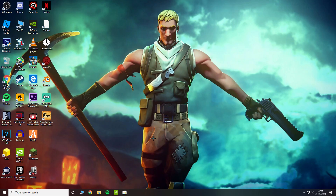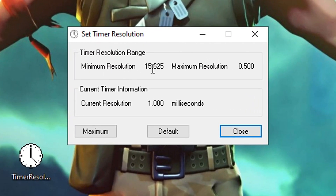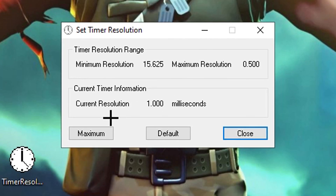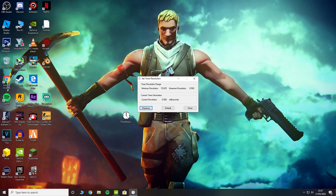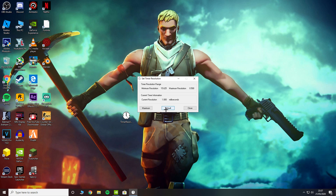The next step involves something you need to download — I'll leave a link in the description. It's called Timer Resolution.exe. Double-click it, and you'll see the minimum resolution is 15.625 and the maximum resolution is 0.500 milliseconds. My current resolution is one millisecond. You want to press Maximum, which makes inputs faster. You can clearly tell the difference — it's a massive improvement. Once you're done using it, just close it.